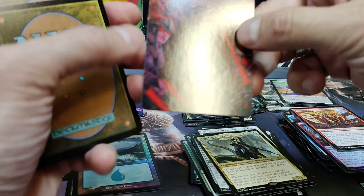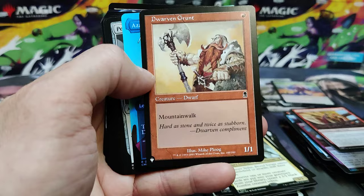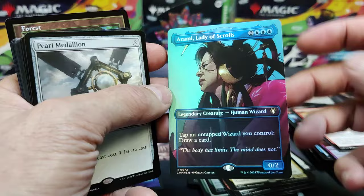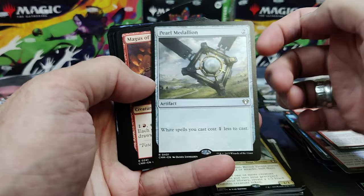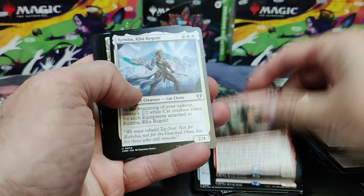Subscribe if you like what you see. There's Insurrection — the art card, I should say. There's a Dwarven Grunt — not a great hit for the list. But we get rewarded for it with two great cards. There's a Zami Lady of the Scrolls Portrait Foil. And a Pearl Medallion — I approve as a white player. Needs to go in every deck that runs those colors. These medallions are great. I'm glad they reprinted them.